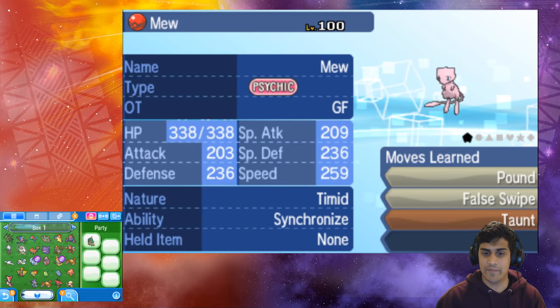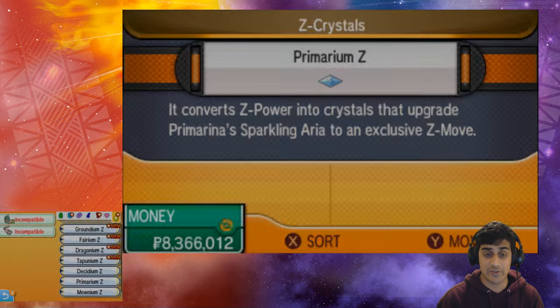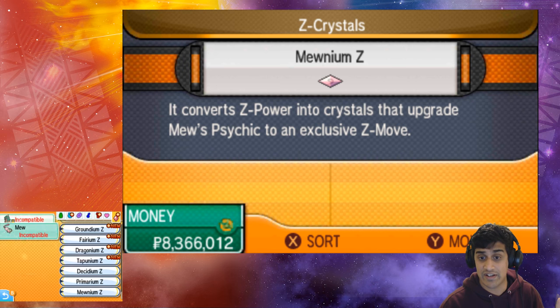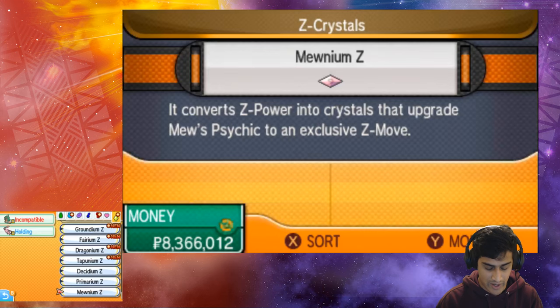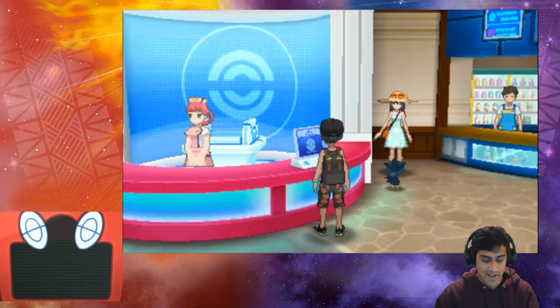I'm gonna grab the Mew that we placed in Box One from Pokebank, take it and throw it right into my party. Next we have to go into our Inventory and equip the Z Crystal. Here is the Mewnium Z — we're gonna use this item on Mew. It says incompatible, and I'll explain why: it needs to know the move Psychic in order to use the Mewnium Z. So we go into the bag, under TMs, and teach our Mew Psychic. Mew learned Psychic just like that, and now our Mew should be ready to go!